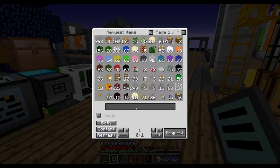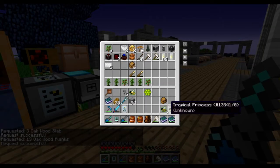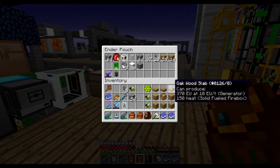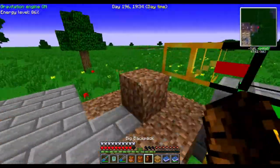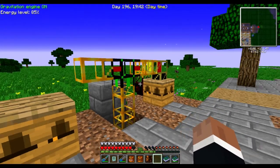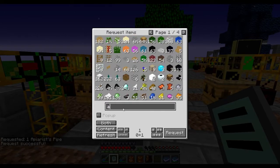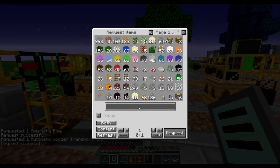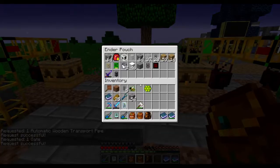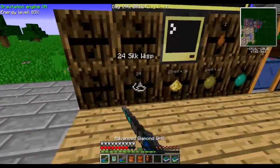I should probably get some slabs and some oak wood. I do know that I have a couple of casings here — the casings go around like that, and the slabs like so, and we have another apiary. Awesome. Do we have any more apiarist pipes? Yes. Do we have an automated pipe and a gate? Yes. I thought that this one would protect you from bee stings — probably not. I need to make myself a suit eventually.